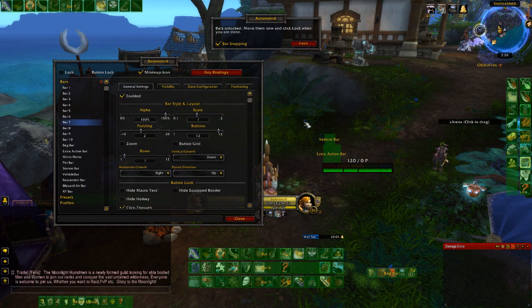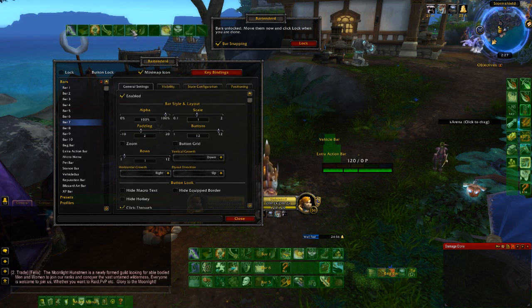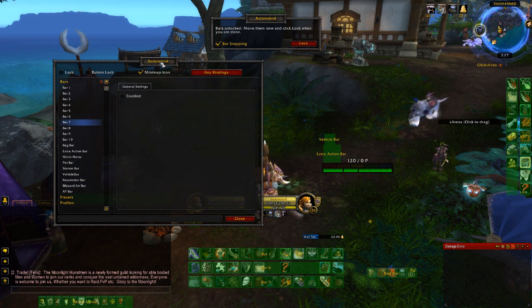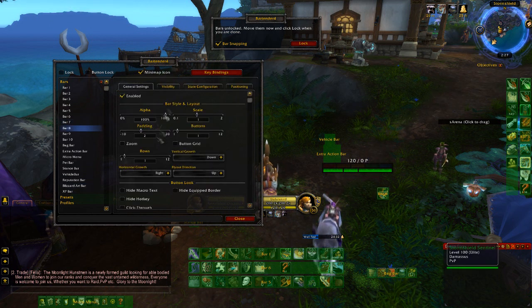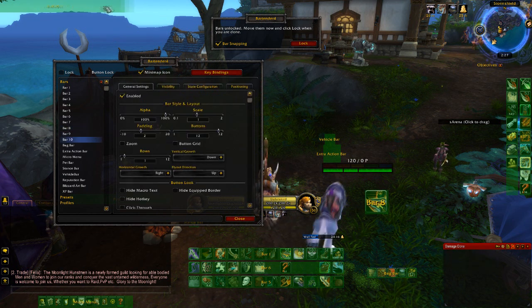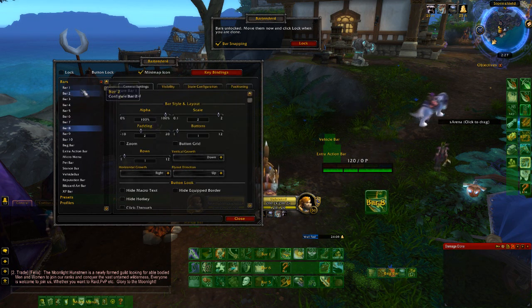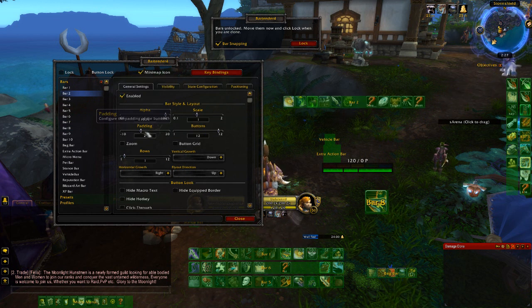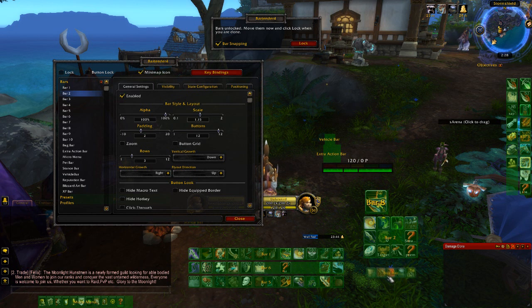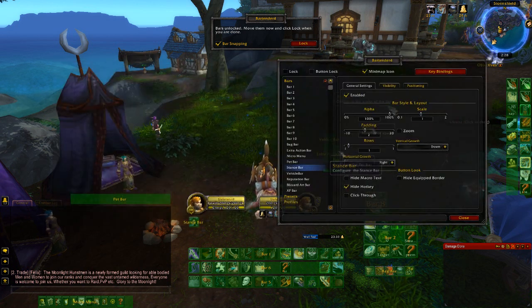Anyway, this is my setup. I move my Recount to the bottom right, the bars that I don't need go to the top left, and I mess around with the settings. I make sure my Killing Spree bar is spread out as big as it can be, my stance bar is scaled up as big as it can be, and my cooldowns bar is right below my Killing Spree. That's pretty much the main frame of my setup.